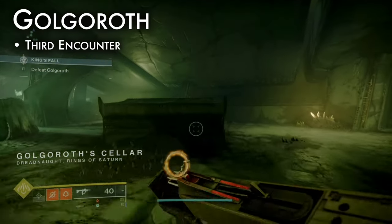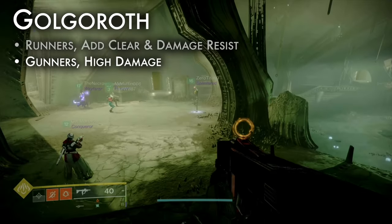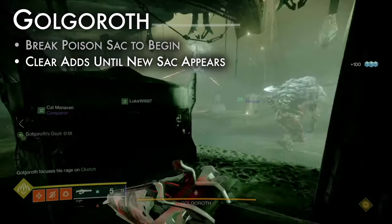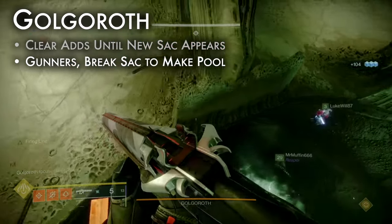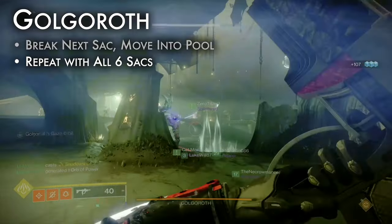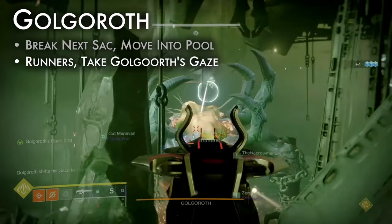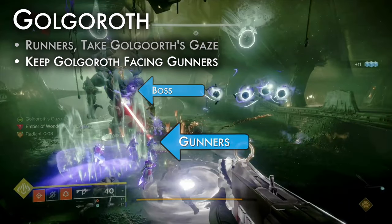The third encounter is Golgoroth. To prepare, assign 2 runners and 4 gunners. Runners, tune for add clear and damage resistance. Gunners, high damage. Shoot the bright poison sac on the ceiling to begin. Clear adds until a new poison sac appears and Golgoroth's back opens. Gunners, break the sac to create a pool of reclaimed light. Stand in this pool and shoot the open crit spot on Golgoroth's front. Another sac will appear — break it and move into its pool for damage. Repeat this with all 6 sacs or until the damage phase ends. Runner 1, shoot Golgoroth's open back to receive his gaze. Golgoroth will only face and attack you, so move behind the gunners to ensure he is facing them.